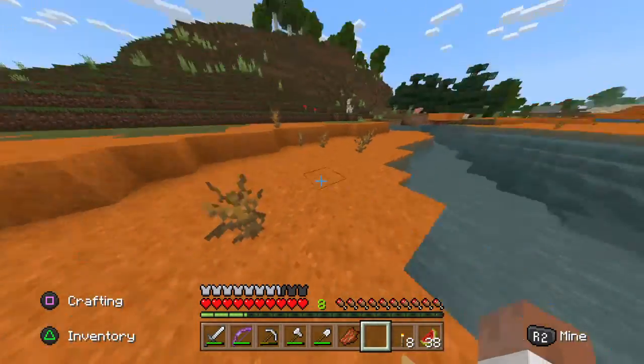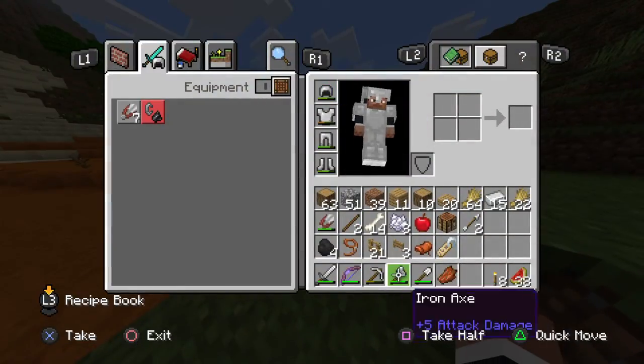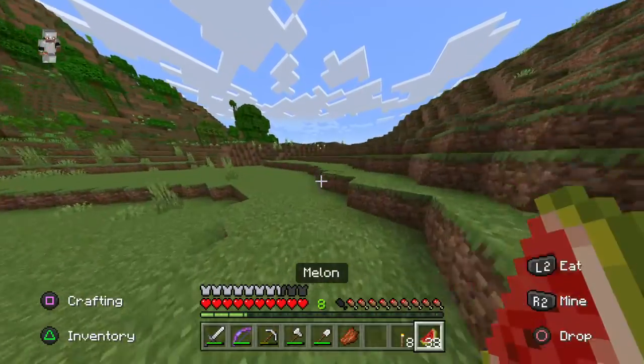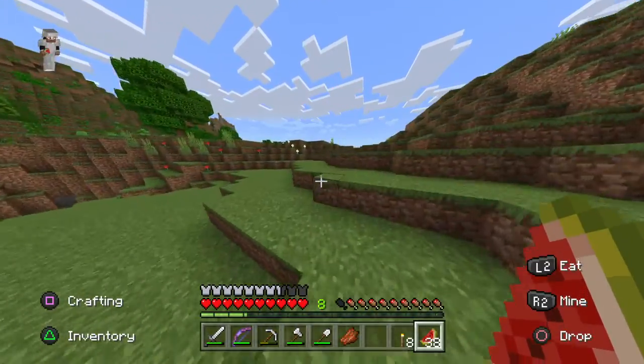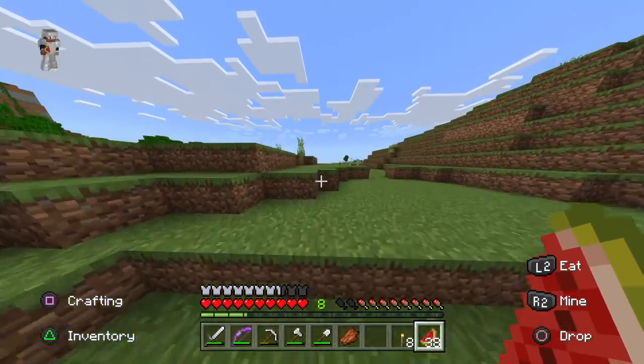So what I'm trying to do in this episode is find a horse and then make a pen for it. Should we make a pen first? No, we're already going. I already got a saddle and a name tag right here, so we could name it. I don't have any horse armor, which would be cool, so we should try to get that when we can.